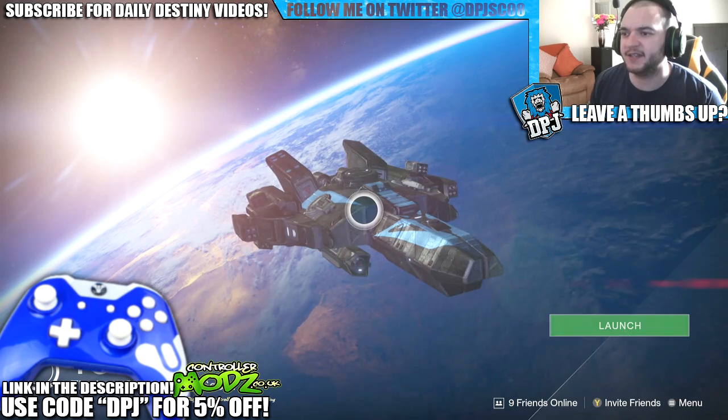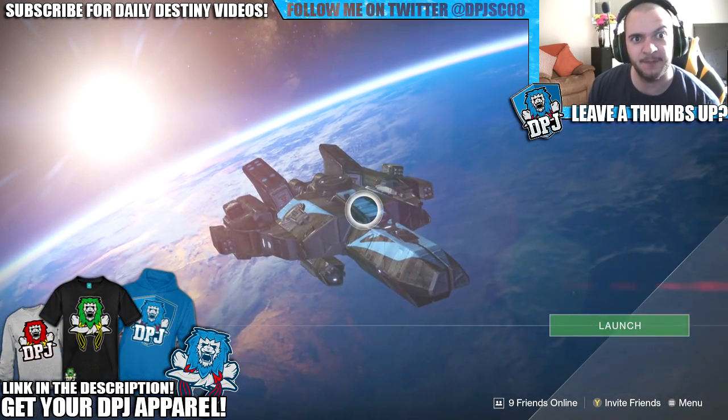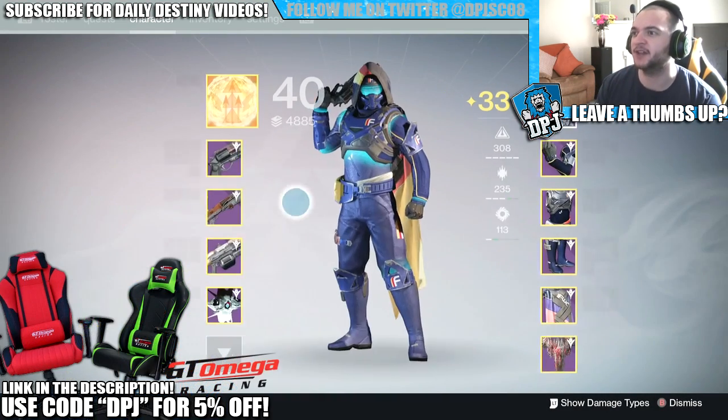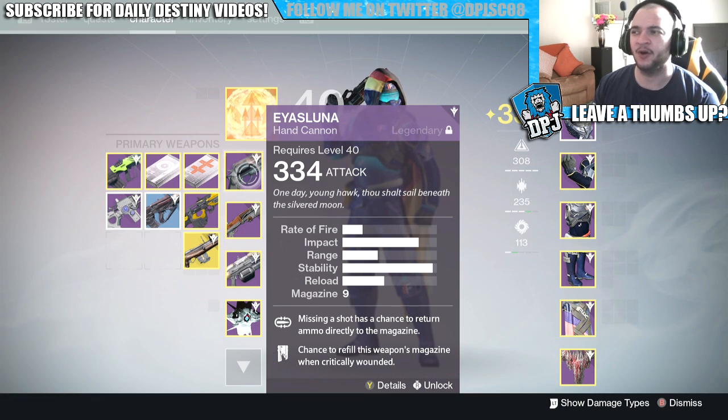What's going on guys, it's your boy DPJ here today with another Destiny video. Today I bring you another casual gamer's PVP weapon review, and the weapon we're going to take a look at is none other than the Oiles Luna — the baby Hawk Moon.